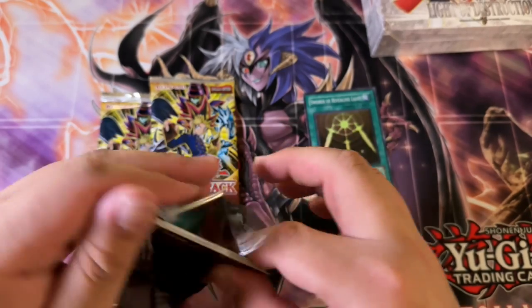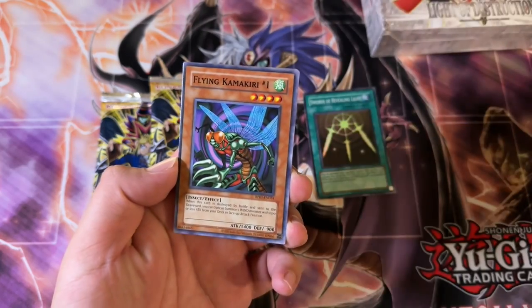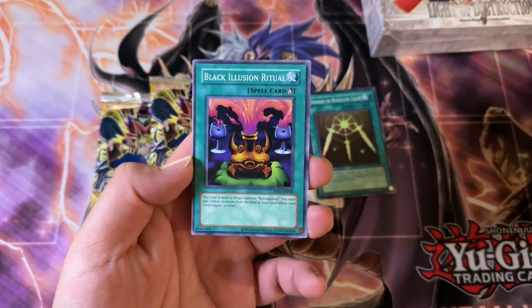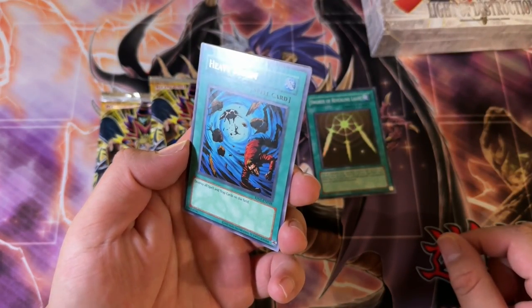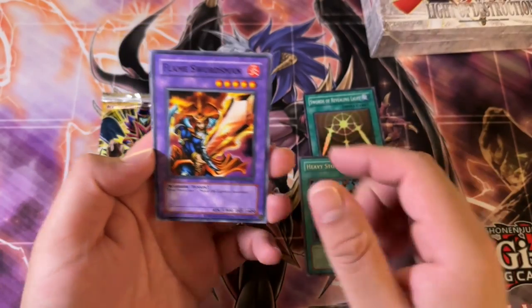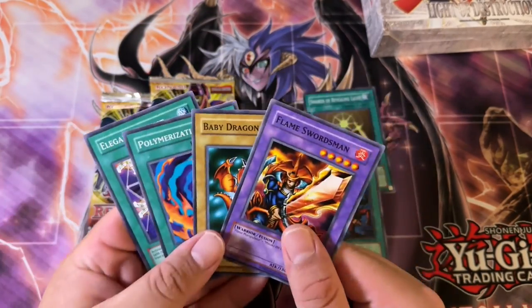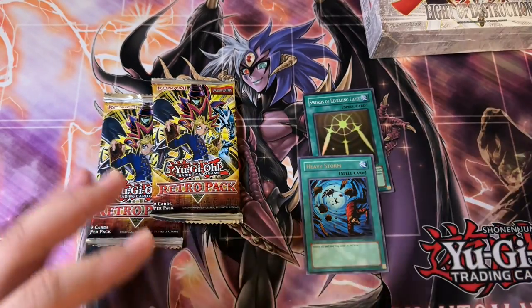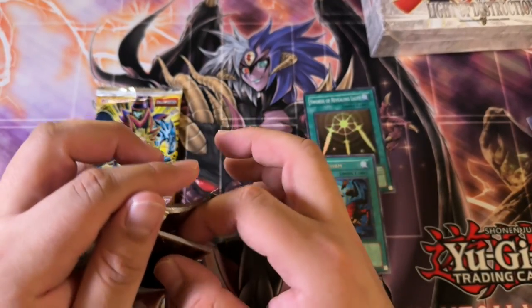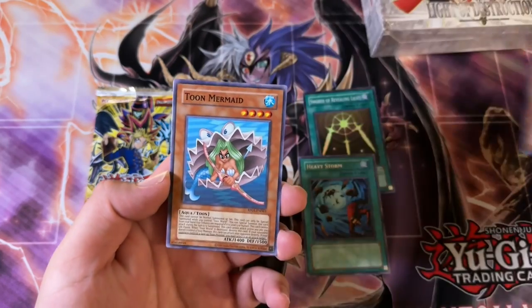By the way guys, there is going to be a decent giveaway coming up on the channel. I'm actually waiting to do the giveaway when the 2024 tins come out, because usually more eyeballs are on newer product. Heavy Storm Rare — it's kind of damaged actually, that was unfortunate. Then a Flame Swordsman, and a Baby Dragon — this is like Joey right here. So it's just better to hold off when the 2024 tins come out, because my videos just do better. More eyeballs, more chances for people to enter the giveaway.